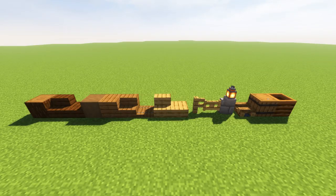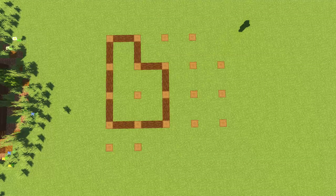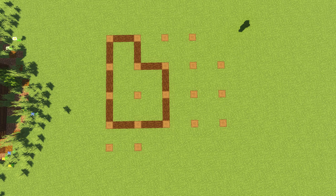Here is the palette we're going to be using: spruce logs, dark oak stairs, dark oak slabs, stripped spruce log, spruce planks, spruce stairs, spruce trap doors — my favorite trap door in the world — oak stairs, oak slabs, oak fences, oak fence gate, some walls, lanterns, a little bit of campfire, some barrels and composters along the way.